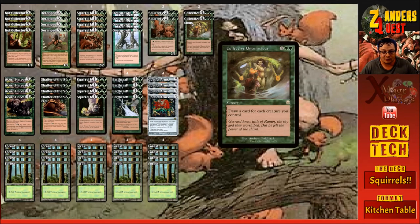Two copies of Collective Unconscious, which costs six mana — four and two green. It's at sorcery speed and you draw a card for each creature you control. Being able to ramp into this with Overgrowth, if we've got the token strategy going off we can ramp into the stuff that's going to help finish the game out.